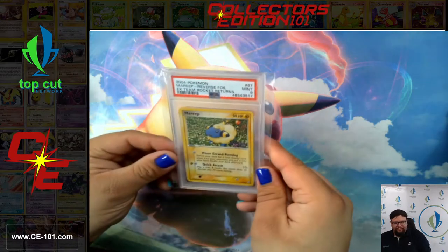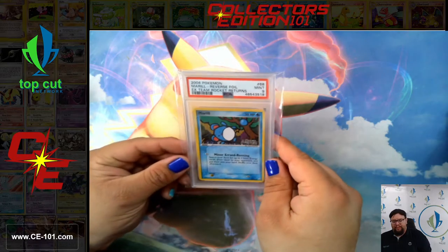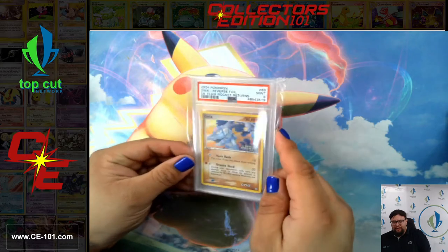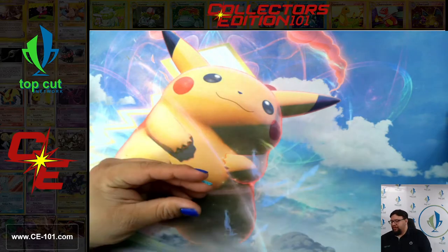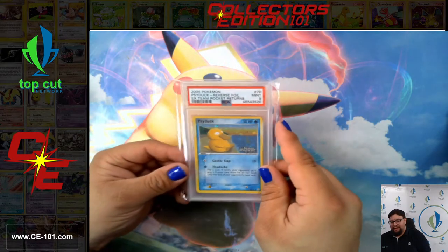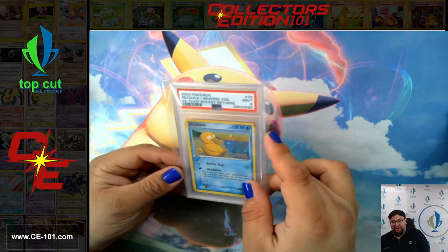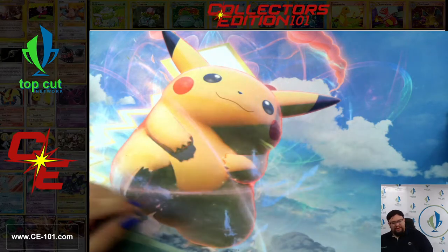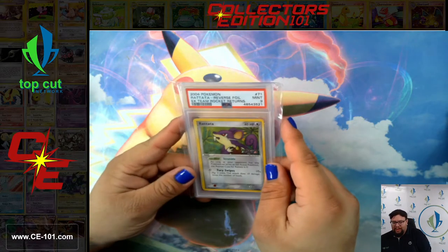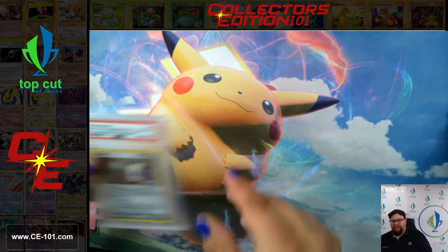Magnemite, Gem Mint 10. Mareep — beautiful little Mareep. And a friendly reminder: any of these cards that we are viewing today are going to be for sale on our site, which is CE-101.com. If you use the coupon code WELCOME at checkout, you're going to score 10% off your order today. Definitely feel free to check out these cards — there are many, many more, not to mention lots of really cool products and promotional material that we have for sale up on the site as well.